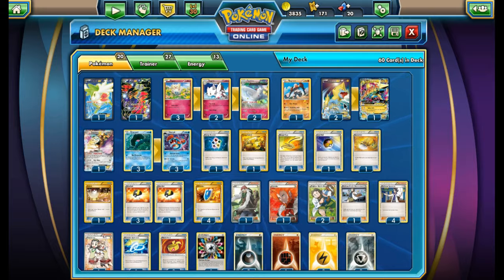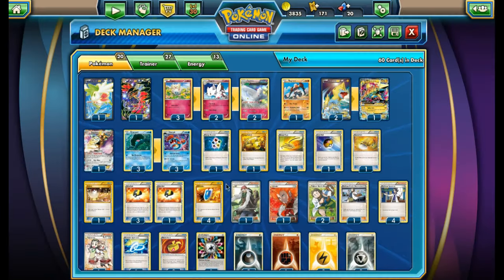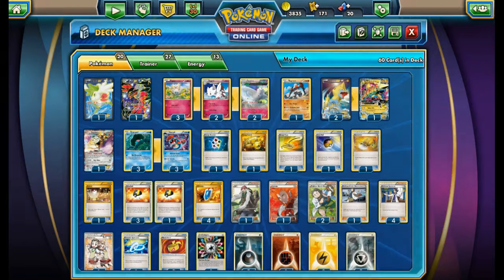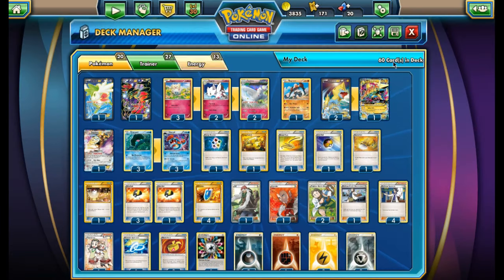We have two Manectric-EX, mainly here for Assault Laser. Aegislash is very popular right now due to the new special daily challenge, and Mega Rayquaza and Lugia are popular too, so Manectric is still good. We also run one Mega Manectric — since we might run low on energy at times, Mega Manectric is here for Turbo Bolt to get back energies we lose. It blends well with Huntail, and having such a strong attacker as backup doesn't hurt.